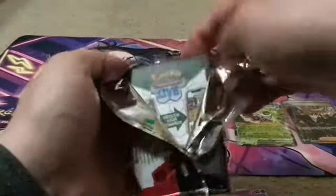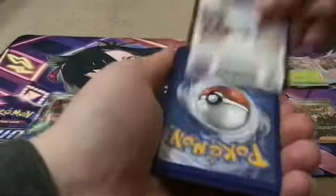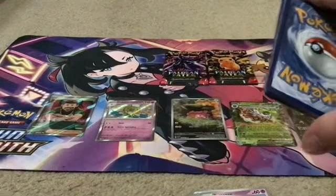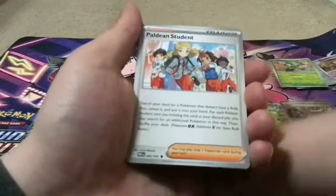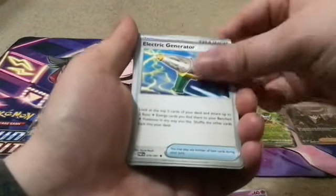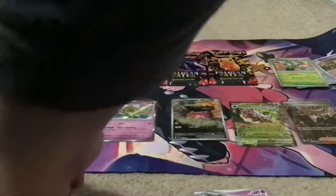Here goes pack number seven. Okay, holo, a regular reverse, Gengar reverse, and a regular holo. So it's still five hits out of nine. Okay, pack number eight.